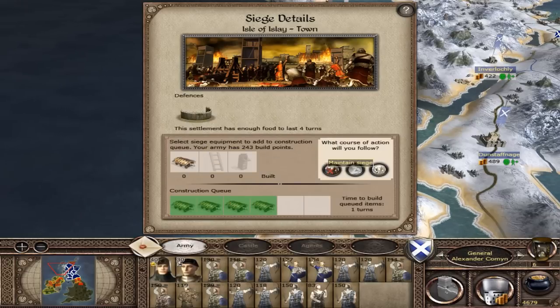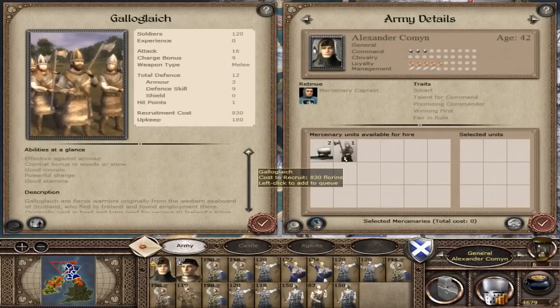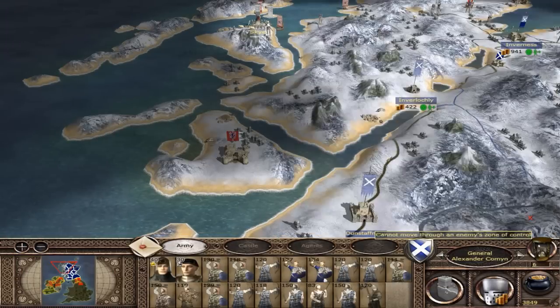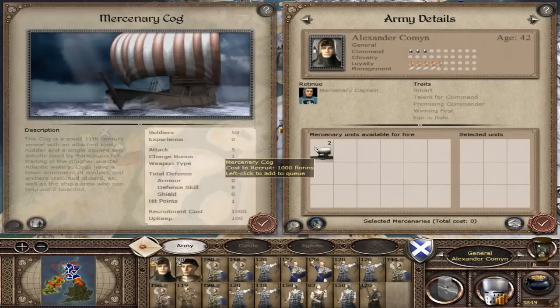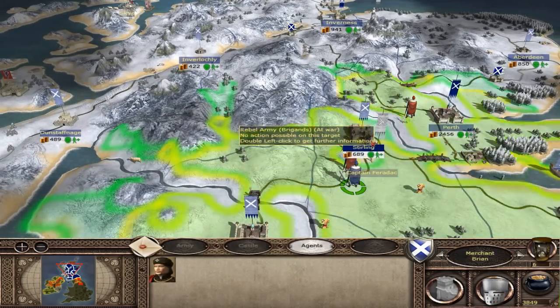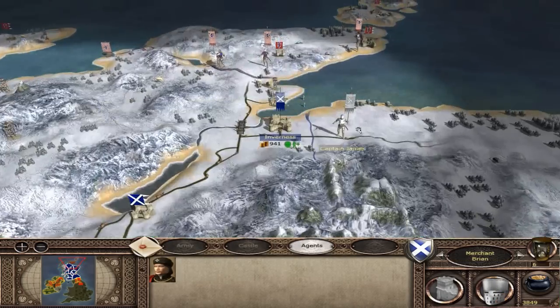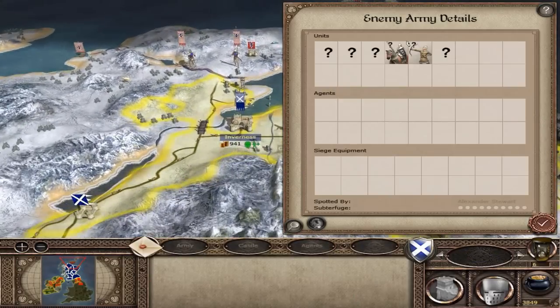I want to build four rams. It only takes one turn to build. Galoch - they're really powerful units, so the fact that I can build some of them is good. Mercenary cogs - don't need any of those at the moment. I'm really not fond of these rebels popping up everywhere.